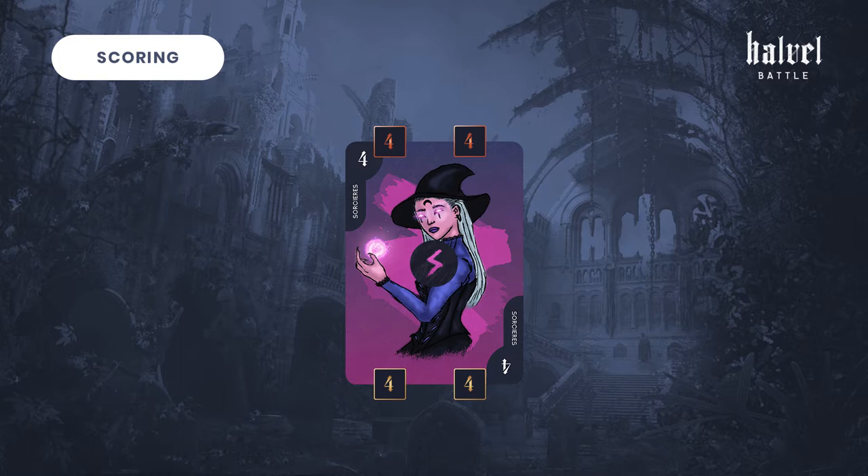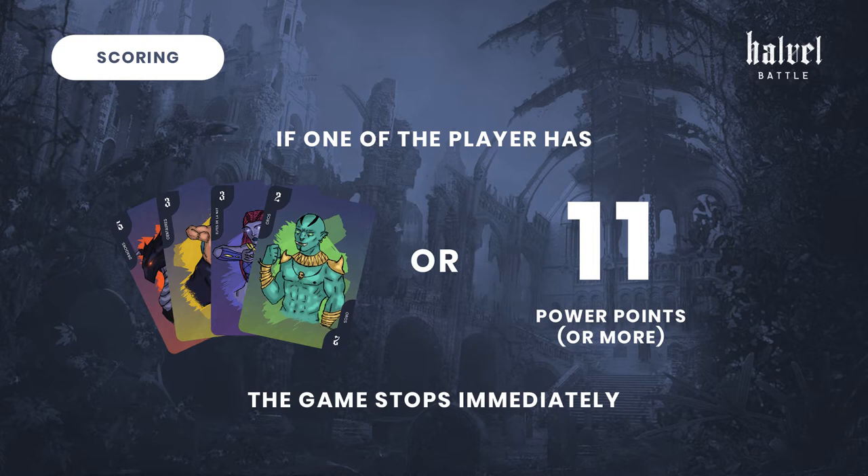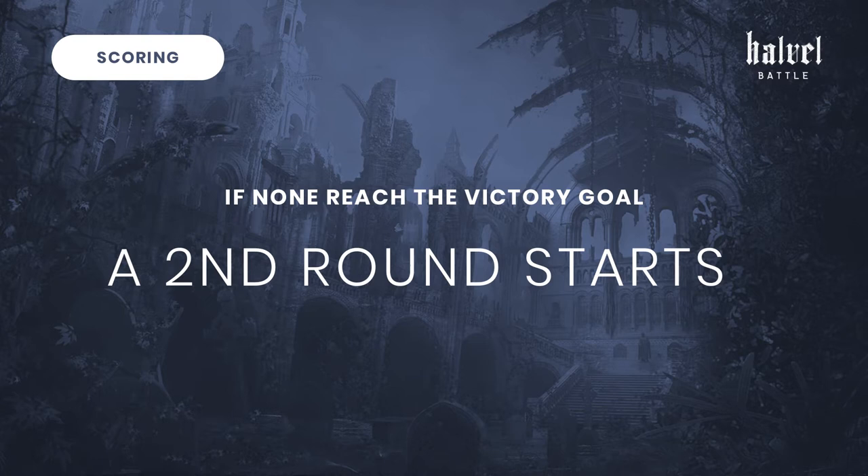The victory marker doesn't move in case of a tie. Now each player calculates the number of creatures they won and their number of power points. If one of the players reached the victory goal, the game stops immediately. But if none of them reaches the victory goal, a second round starts. The victory markers stay in place, and the warlords return their actions. The second player becomes the first one.